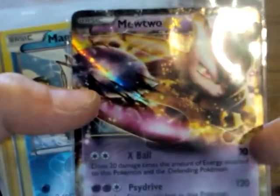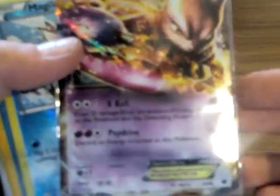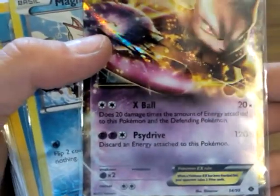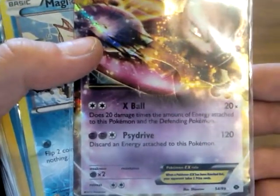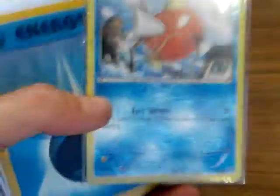Mewtwo EX — kind of ripped up by my dog but still in really good condition. Very holo. X-Ball is very useful, and when you need to just rip a Pokemon out of the game you use Scythe Drive, then you can use X-Ball again — which is really nice. Magikarp — also a Reverse Holo. All my Gyarados and Magikarps are Reverse Holos, it's kind of cool.